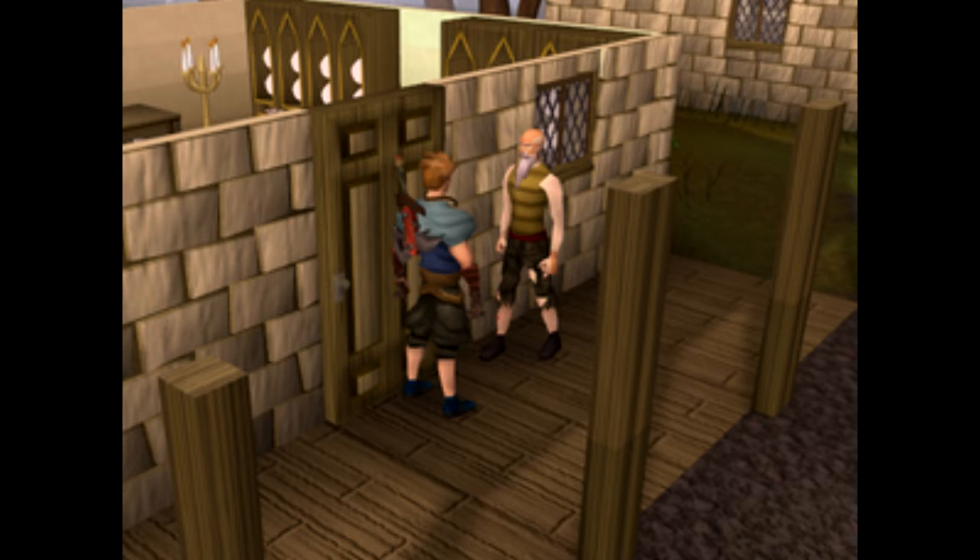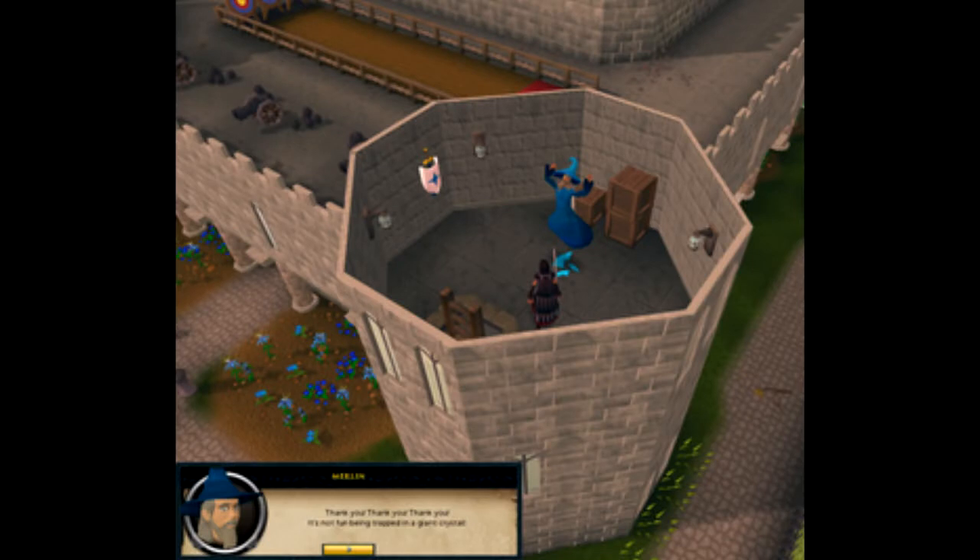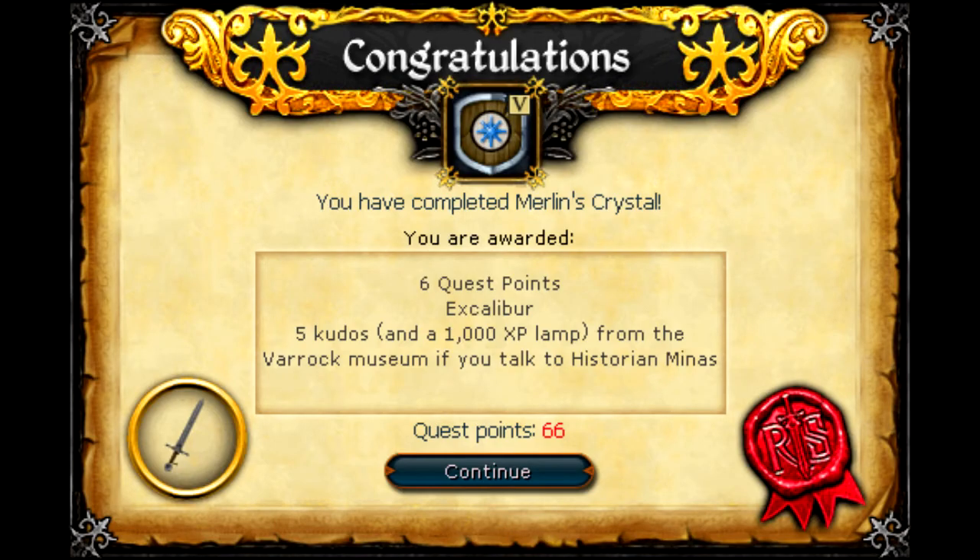Satisfied, the Lady of the Lake will give you the sword. Now with all of this sorted, it's time to free Merlin — you smash the stone, free him, and are granted admittance to the actual Knights of the actual Round Table. The quest is fine, but I do find the idea of actual Arthurian characters being included in RuneScape is kind of jarring and a bit on the nose.